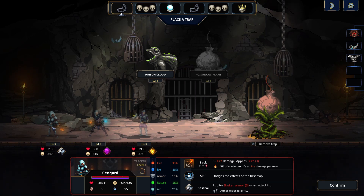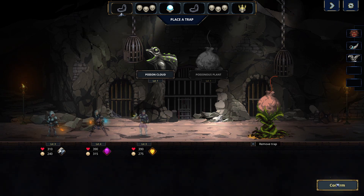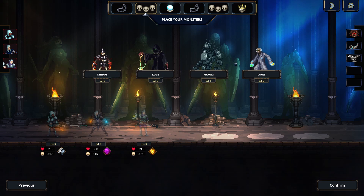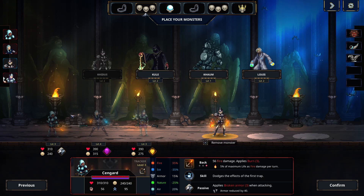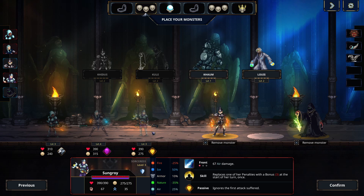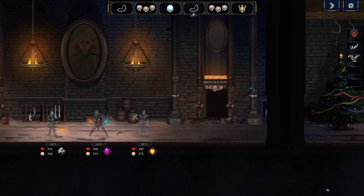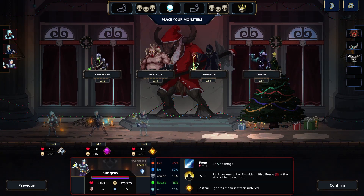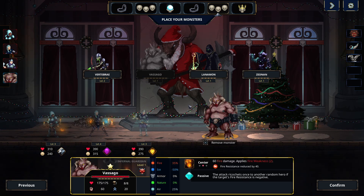Fire in the back — uh oh, nobody's good against that. We'll have to use this one. And then we want our skeleton Lewis, the skeleton scientist. Spell room, trap room — it's got to be poison cloud. We have air and fire in the front, so definitely Visago here. Fire in the back — he gets dodge in the back so he'll avoid the first attack, which is pretty cool.